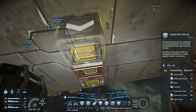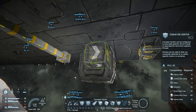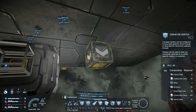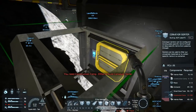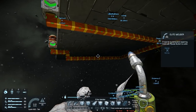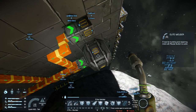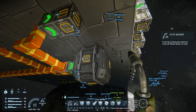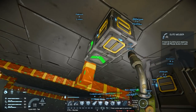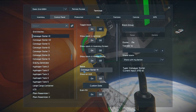One sorter is choosing the uranium ore — whitelisting uranium in there — and the other is blacklisting uranium, so all other ores go to the main refinery. I don't have enough materials to build this right now, so let me grab more and be right back.